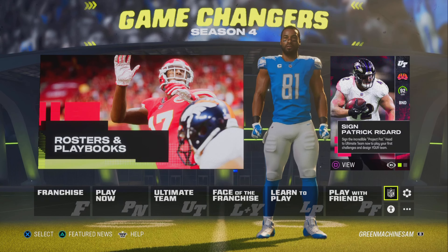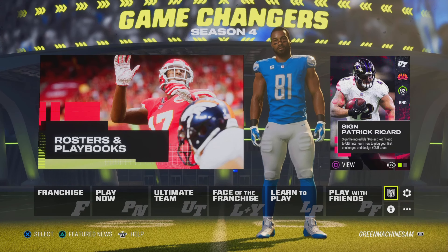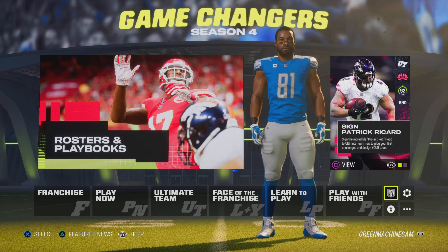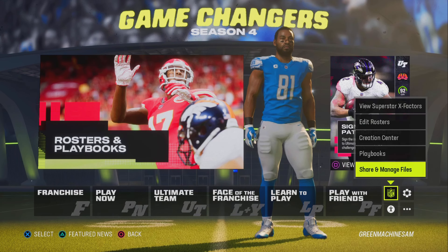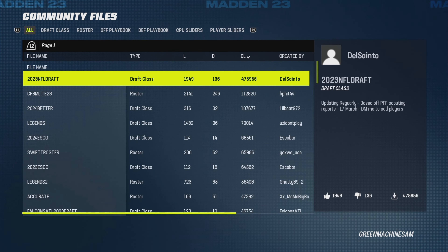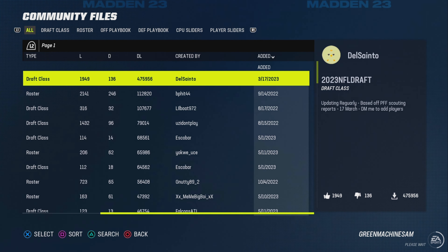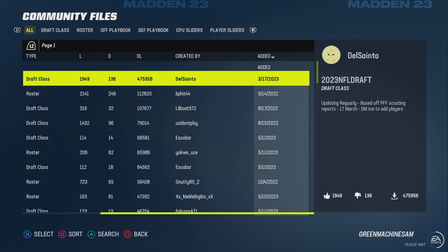This is just going to be more how to download the roster and how to play with it. First, you're going to want to head over to this little NFL logo that says rosters and playbooks. Head down to share and manage files, then download community files. You do have to re-download it every single time. I do make an update and post it back to the share file section, so you just have to download the latest changes.